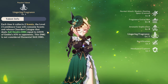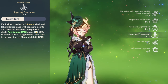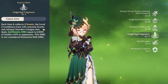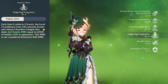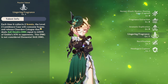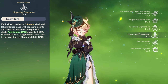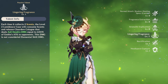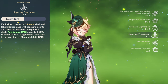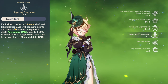As for passive talents — each time it collects 2 scents, the level 2 Lumidos case will consume scents and release Clear Dew Cologne that deals AoE dendro damage equal to 600% of Emily's attack to opponents. This damage is not considered elemental skill damage. The main reason why you want to stack attack on her — on your subs and your main stat, having attack percent as your main stat — is because of this: 600% of your attack. That is really, really high scaling and you should take advantage of that.